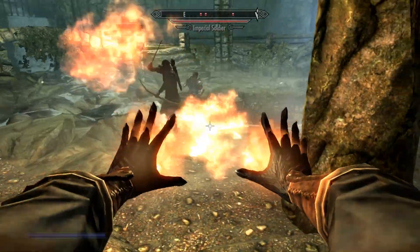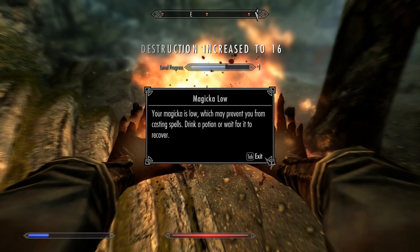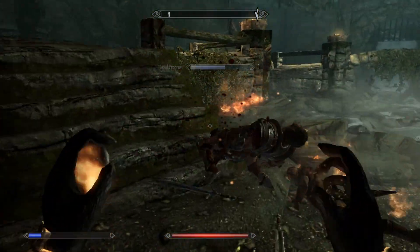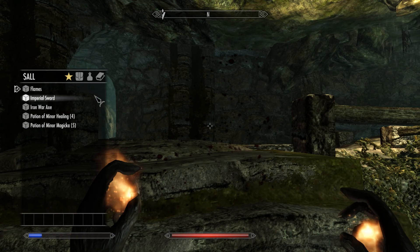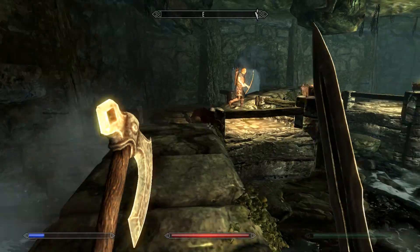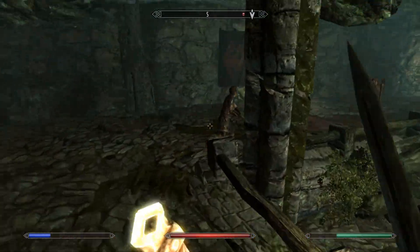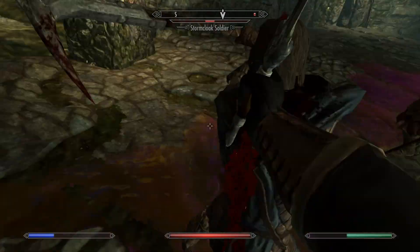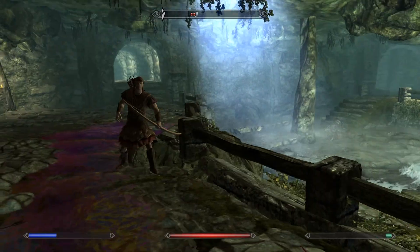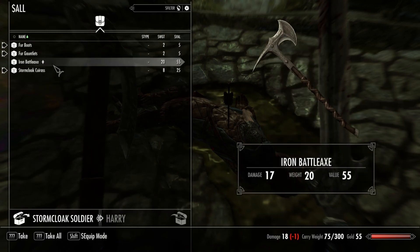I don't want to flame my own people. Magicka is low. Magicka regenerates faster, so what I need to do is switch to my Imperial Sword really quickly — and War Axe — so that way while I'm waiting, I can regenerate Magicka and still fight. Iron Battle Axe — is that as good? Oh, that's a two-handed weapon.